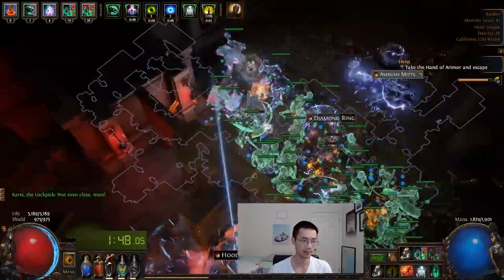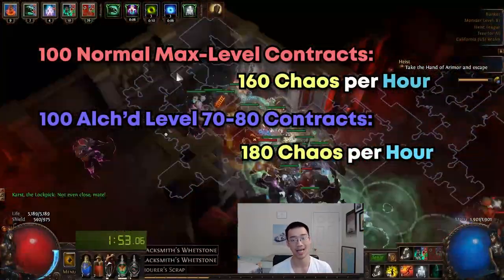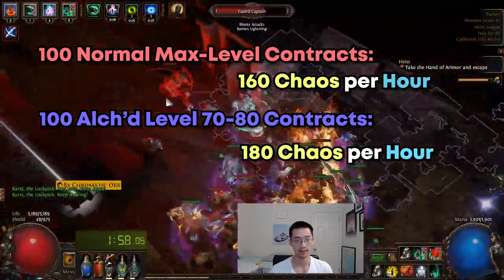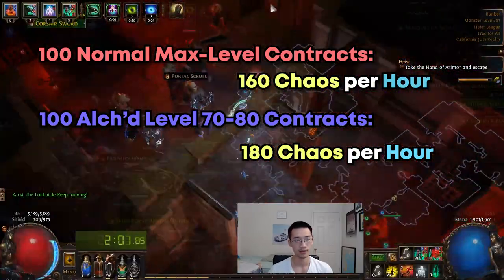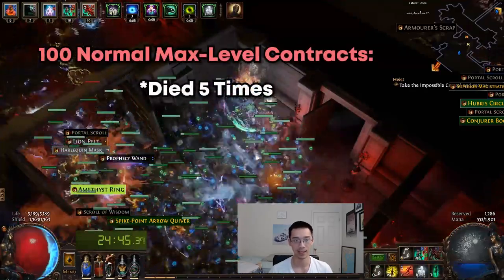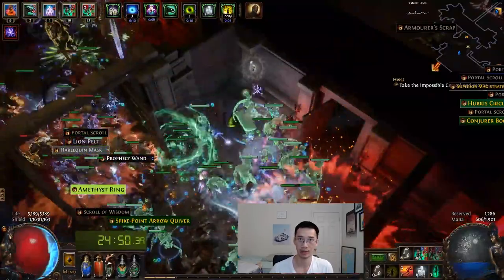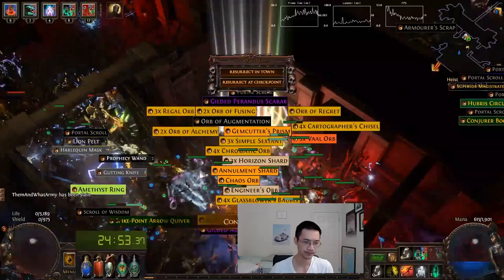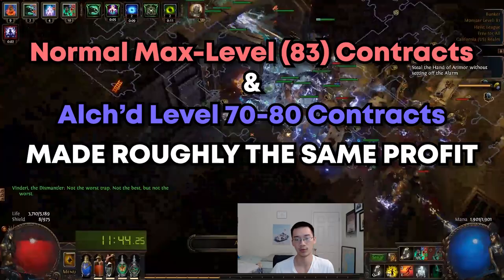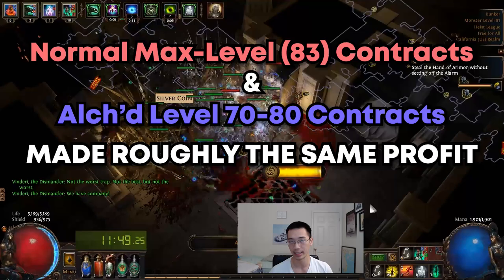With this we can calculate that I made roughly about 160 chaos per hour. This rate of currency gain is slightly lower in profits than running the 100 contracts between level 70 and 80 that I did last week, where I made 180 chaos per hour. This was due to the fact that I died 5 times throughout these 100 normal rarity max level contracts while carrying quite a lot of loot, as you'll see right here. Had I not died I would have made roughly around the same amount between the two.